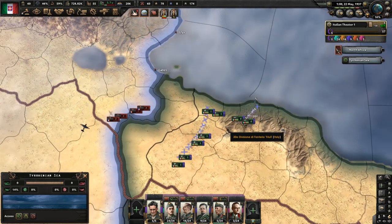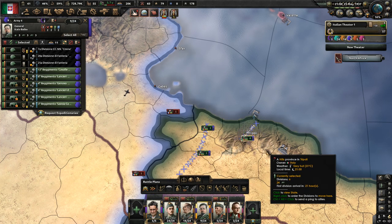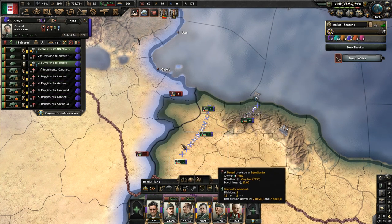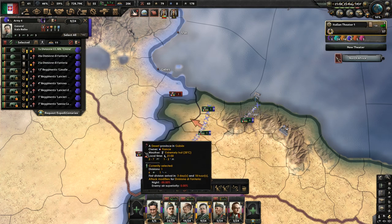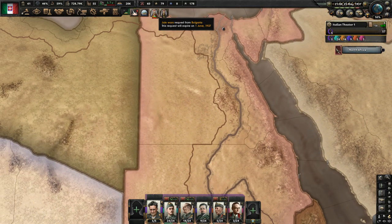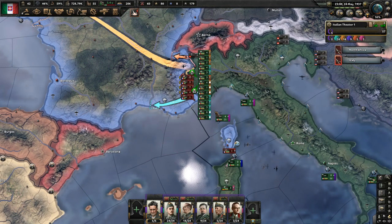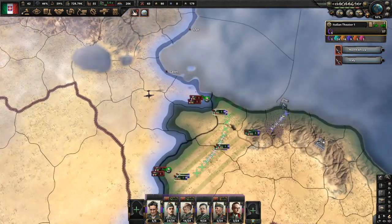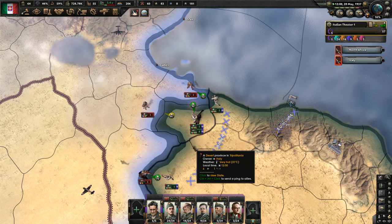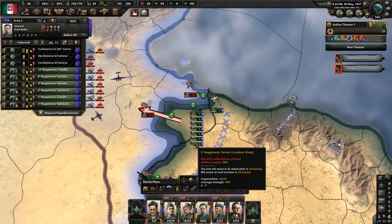Let's just have him go forward and see if he can get there faster. More Ethiopian divisions, but we don't need them. They're still attacking into us. At some point they're going to say enough is enough and stop attacking. Let's eat again — they got another guy out there. I guess we're heading in that direction first, and we'll just split them in half.